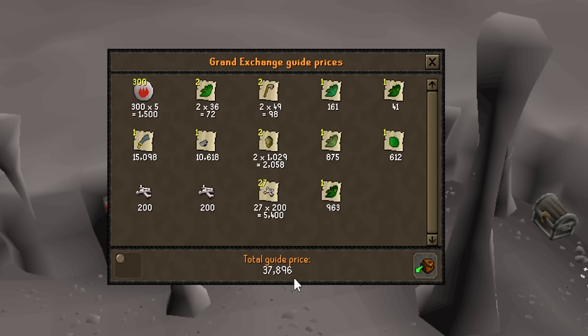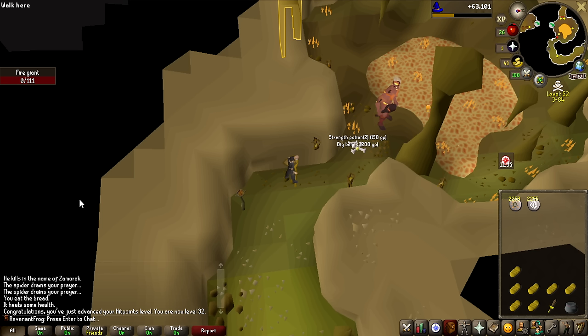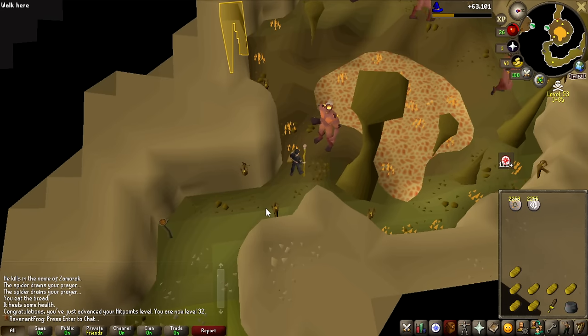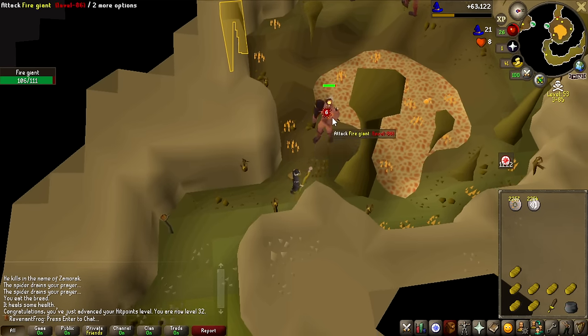Definitely a heftier trip — 38k cash from that one, rune scimitar, and a tooth half of a key bringing that up quite a lot. They can drop strength potions too — that's actually going to be so useful for when I want to train attack and strength, because I think I only have a steel scimitar for that training, so having strength potions is going to be really helpful.